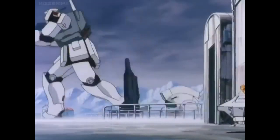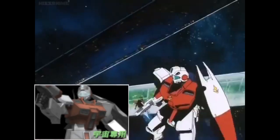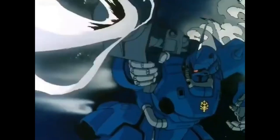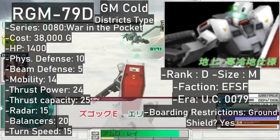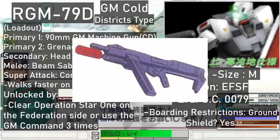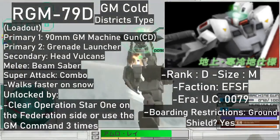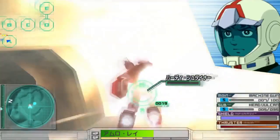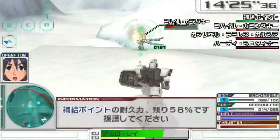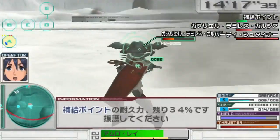Staying on the note of GMs from OVA titles, the next four are from 0080 War in the Pocket: the GM Cold Districts Type, GM Command, GM Command Space, and last but not least the GM Sniper 2. All of them except the GM Sniper 2 are D ranks; the GM Sniper 2 is a B rank. The GM Cold Districts Type is a ground-only unit, using the 90mm GM machine gun — the one with the magazine sticking out the side and the grenade launcher underneath the barrel, which you can use too. The Head Vulcans and Beam Saber are in their respective slots, while the super attack is a single-handed Beam Saber spin. To get this mobile suit, which costs 38,000, you clear Operation Star 1 on the Federation side or use the GM Command three times.